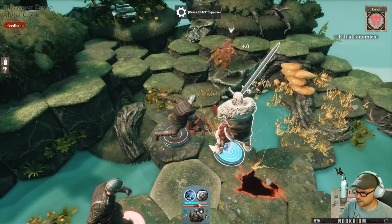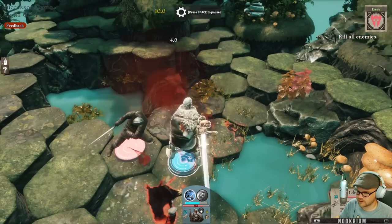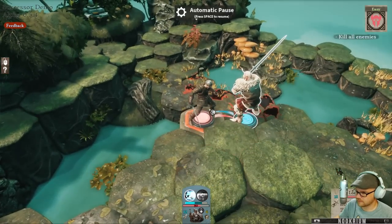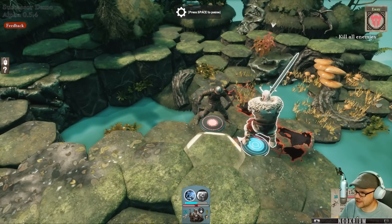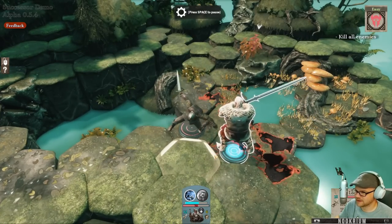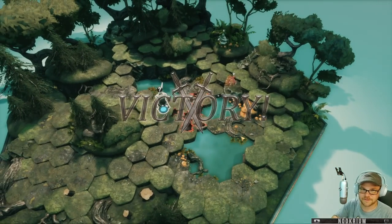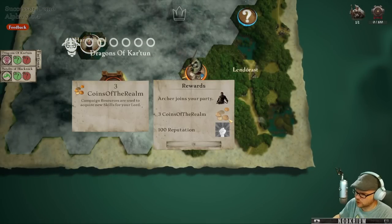Where's my hit points? I had 108 hit points. Trying to move my mouse - kick him. He's a little dazed. Do the old uppercut switch, you won't see that one coming. Middle click moves. We did it! Archer joins our party - excellent. We have three coins of the realm and we got 100 reputation. So Archer is now with us. We can give him equipment, gear. He has abilities as well - he can volley and he can flaming arrow.